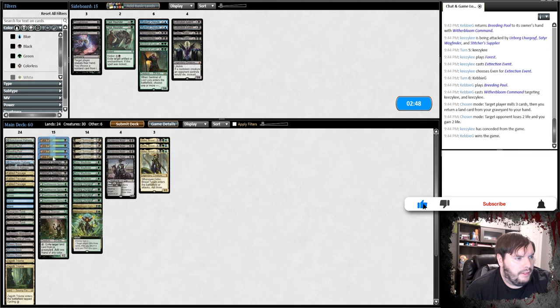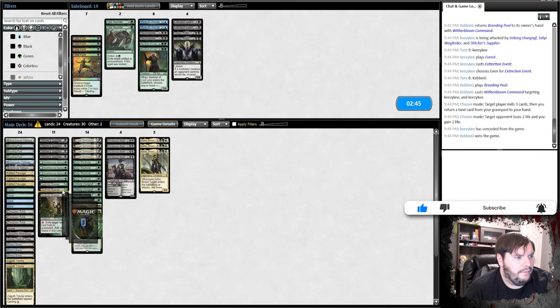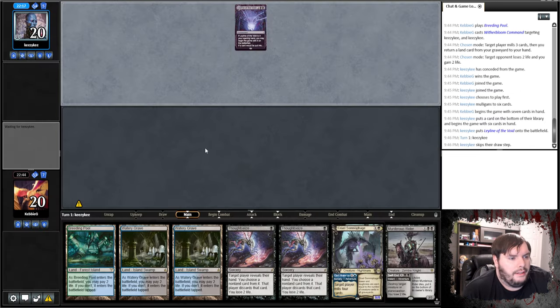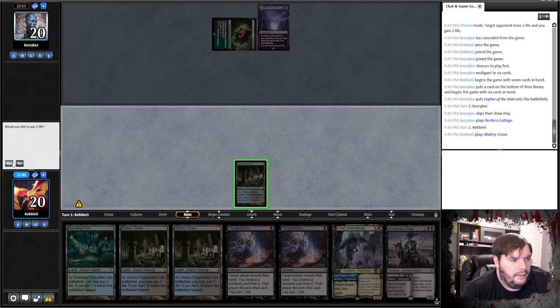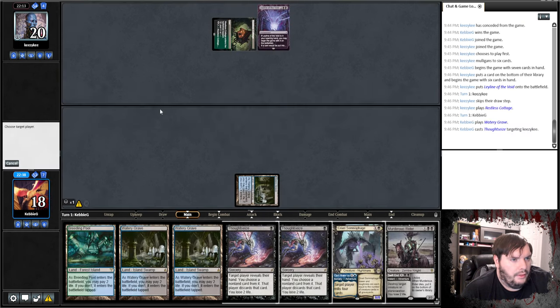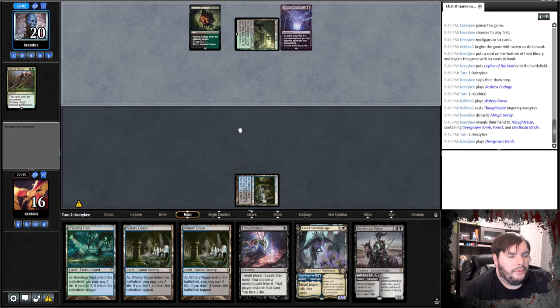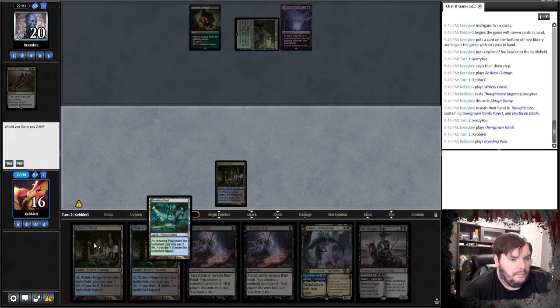Against this kind of matchup, Fatal Push didn't seem impressive. Thoughtseizes may be better, and we could bring in maybe a Kalitas for another threat. Leyline of the Void. Tap land, Watery Grave untapped. Thoughtseize — take Abrupt Decay. Pass. Overgrown Tomb tapped, passes. Breeding Pool tapped, pass.